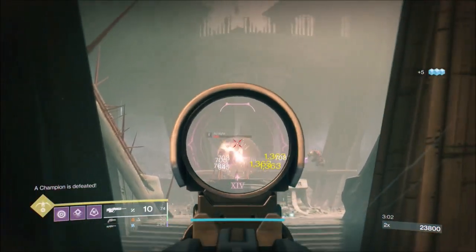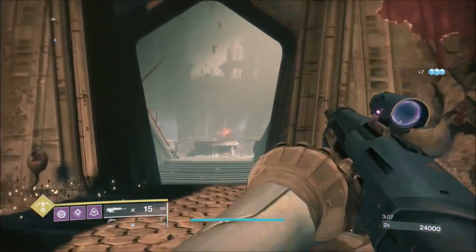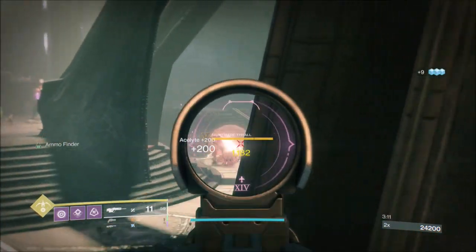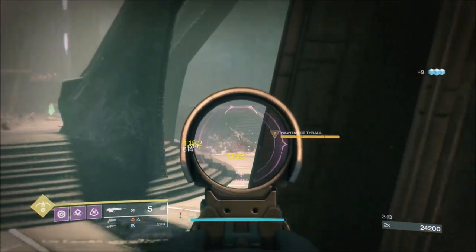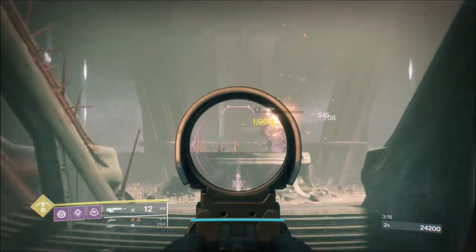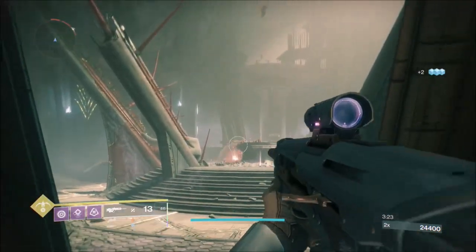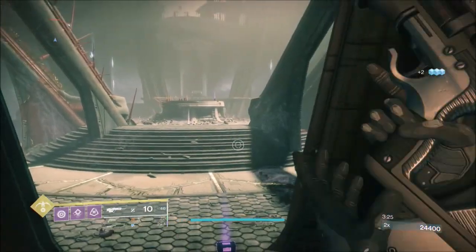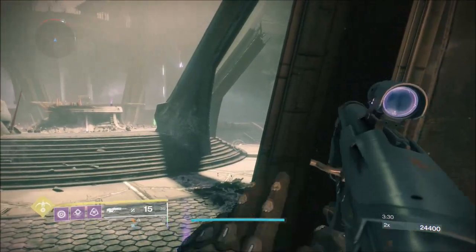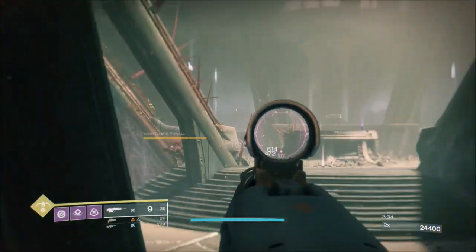90% of the time that's going to be a barrier champion in there. Out of the runs I'd done to learn this strategy, that was the first time I had an unstoppable. The barrier champion is attacked in exactly the same way, just with the Ariana from where we are now. What I'm trying to do now is just fire in the general direction. I do not want to go into this room or face, more than likely, a barrier champion while I'm trying to take nightmares down.